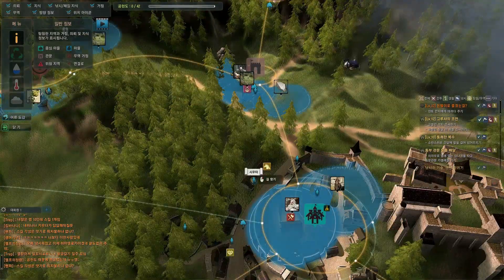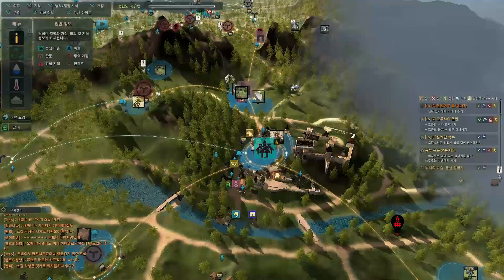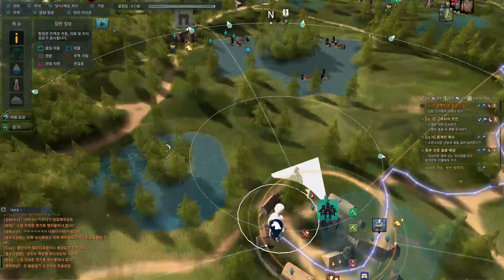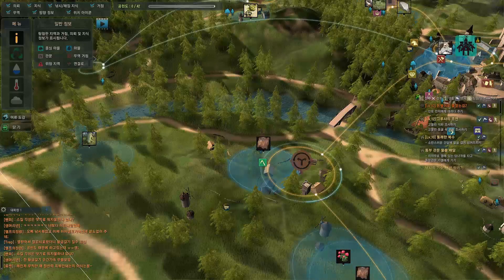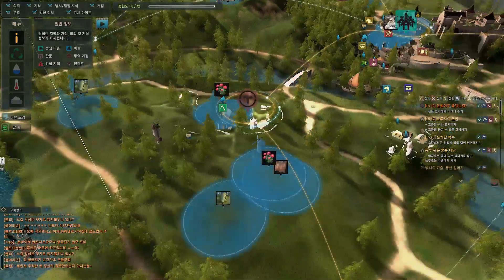If you want to trade, look for the people positioned underneath the wagon-looking icons on the map. It's kind of hard to see the icons because other players appear on top of them, but this one right here would be your trade person.